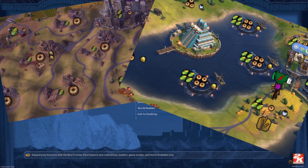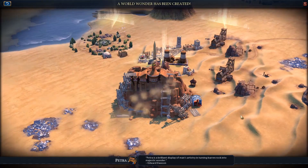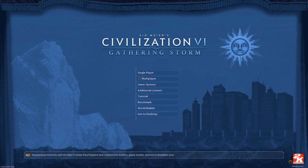When you see a tile with a ton of yields, it just triggers serotonin in your brain that cannot be found anywhere else. Because everybody loves tile yields so much, we're going to be playing a game where we try to get one of the wonders that gives you the greatest tiled yields — and that's none other than Petra. Petra is a simple wonder that takes the worst tiles in the game — Desert — and turns them into very good tiles by adding food, production, and gold onto them.